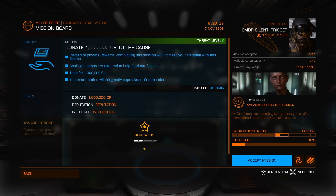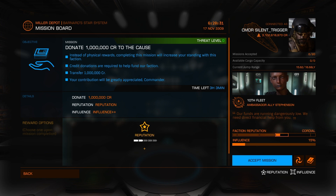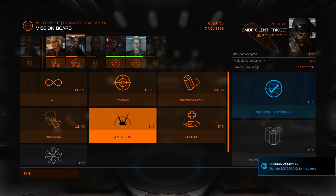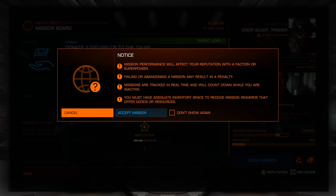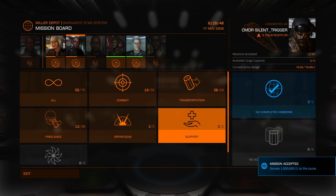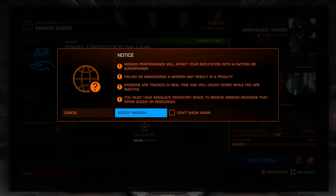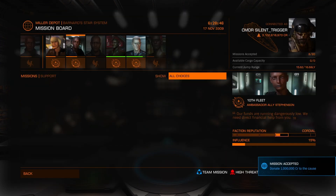So let's go ahead and donate a little bit. Instead of physical rewards, completing this mission will increase your standing with this faction. Credit donations are required to help fund our faction — transfer a million credits. Your contribution is greatly appreciated. So let's go ahead and accept that mission. And let's do that for the other ones as well. These are always going to be for different amounts — they're not always at a million, sometimes there are different amounts. That's just what we're seeing right now.